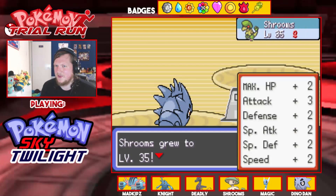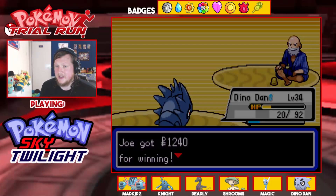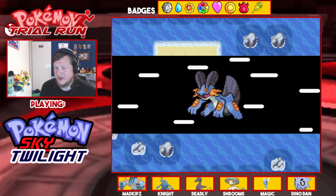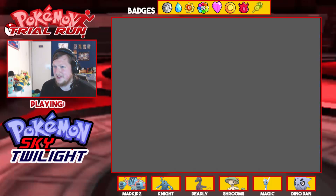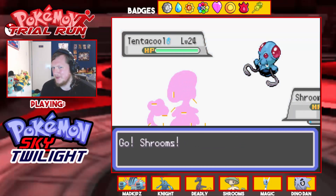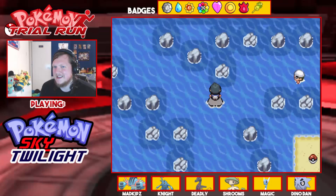Shrooms goes to level 35, nice! When Shrooms gets to level 36 or 37 I might give the Experience Share to someone else. The plan is to make sure everyone is at the same level, but I haven't been managing that — I've paid too much attention to Mudkips.